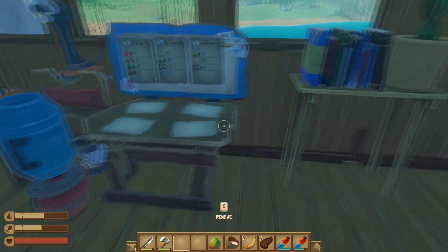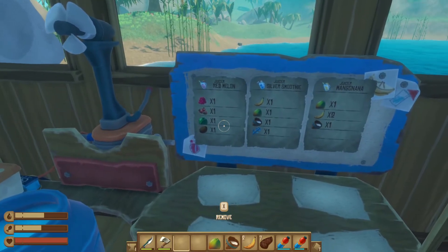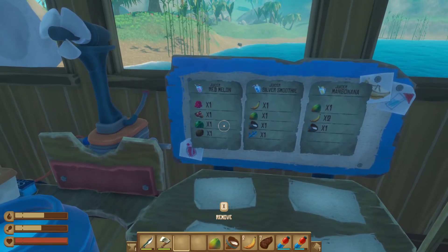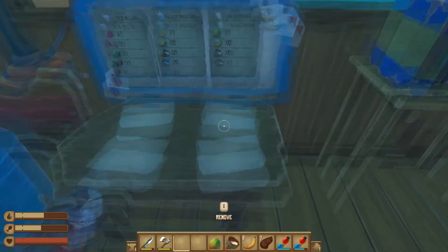If you're new to this game and you just got a juicer, I'm just going to quickly explain it. All you have to do is get a couple recipes. Keep in mind you don't need to actually find the recipes — you can just look them up online and copy them.